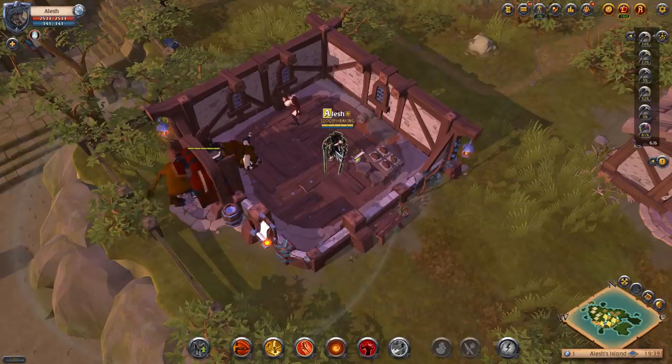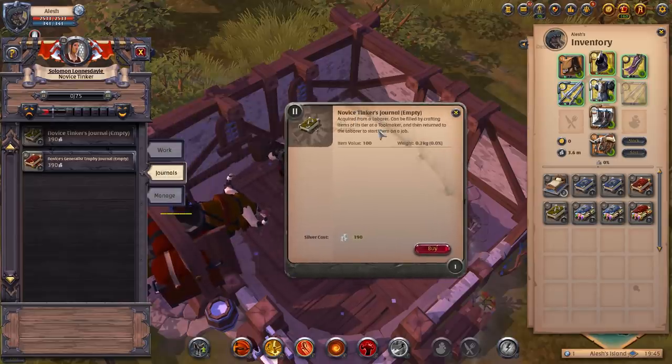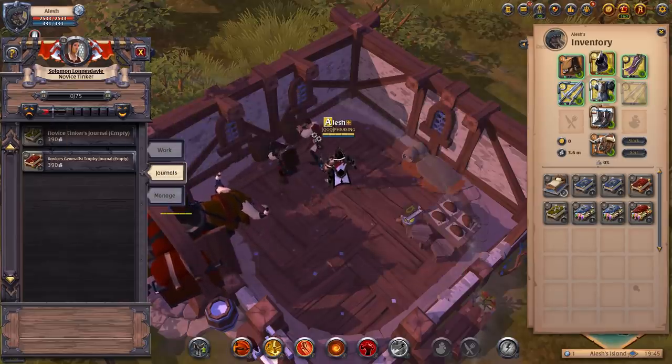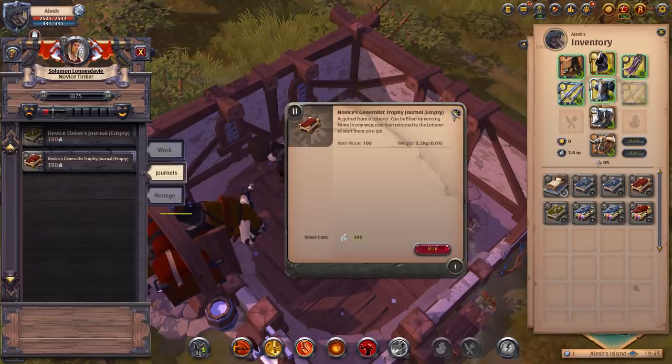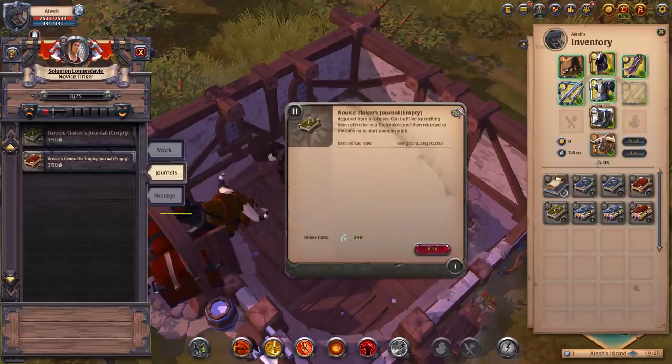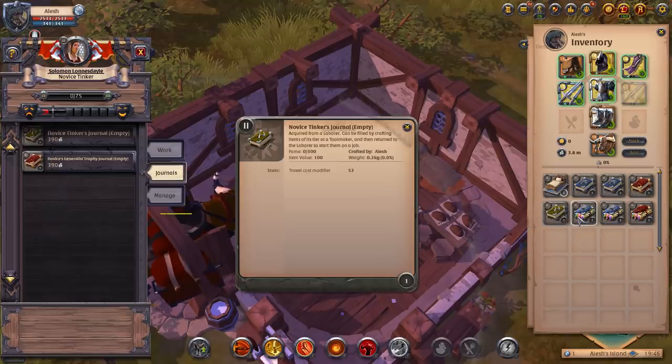The next thing to talk about are journals. Journals are books that you purchase from a laborer. For the tinker laborer, you can purchase the novice tinker journal, and also a generous trophy journal. You purchase these empty books, go out and do the journal-specific activity to earn fame, and as you get fame, the book starts filling up until it's a full book. I have a full prospector's journal here as an example.